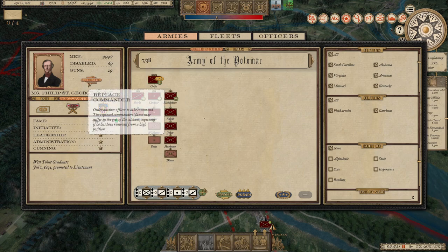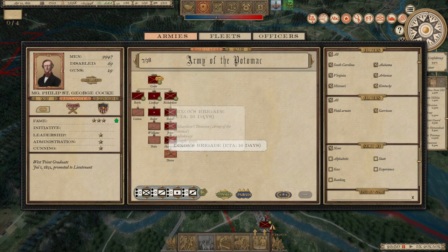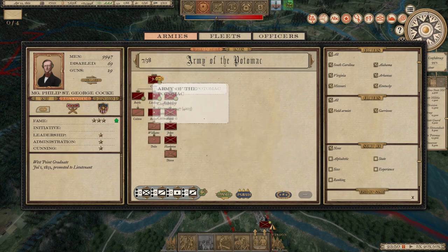That's all there is to recruitment — now you've just got to wait for the armies to show up. It'll tell you when everybody arrives; it's not instantaneously 10,000 men, only after this amount of time passes. This is also a good place to look at your order of battle. This is the CSA Army of the Potomac and that's their current commander — those are his stats. He's got fame and not much else.